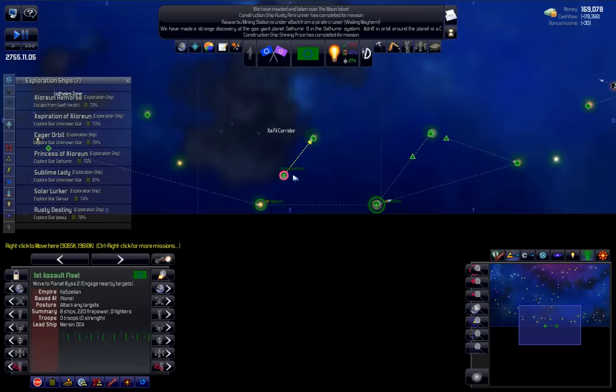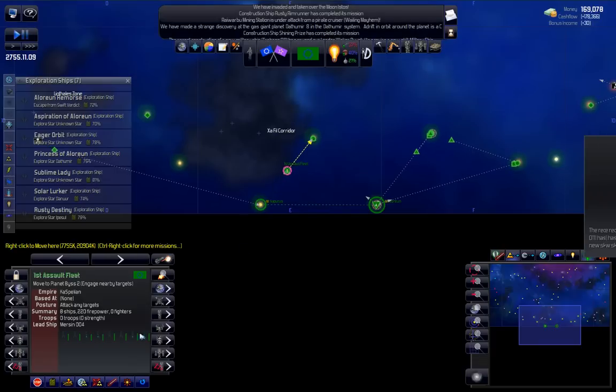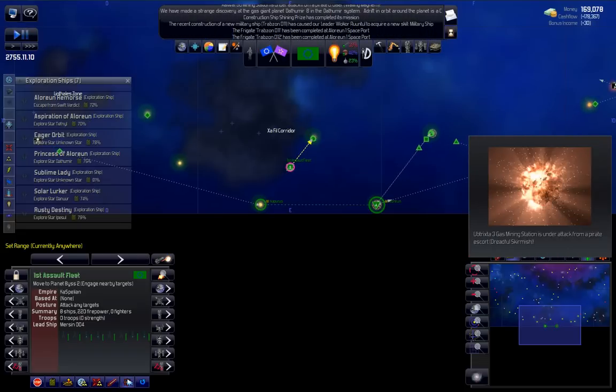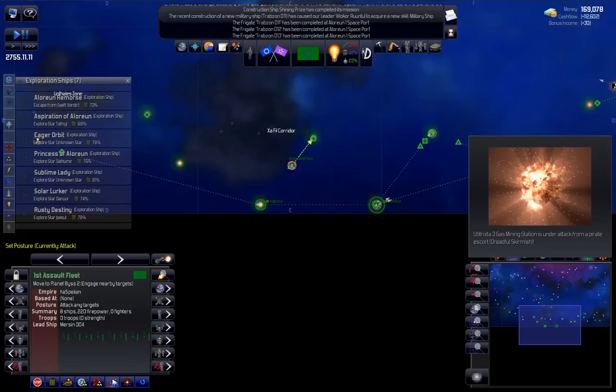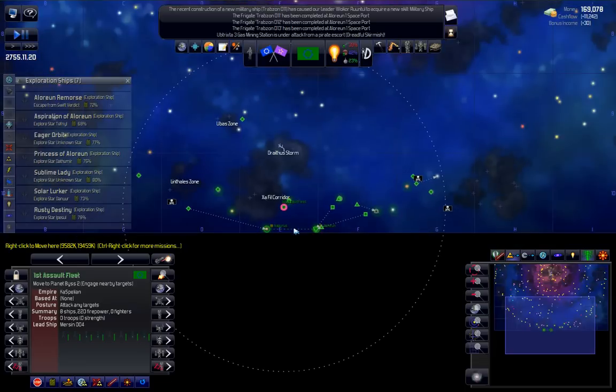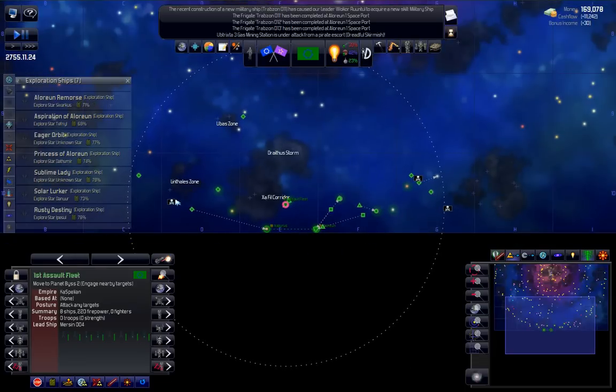Now, these guys - if you leave a fleet idle with the attack setting on, and anywhere is selected, if they see an enemy they're going to go after it. So if you don't want them to do that, I find just clicking that to defend will stop that. But I'm going to leave it like that for now - they shouldn't go too far in this kind of setup. They're not automated, so they're not going to go and get anything on their own.